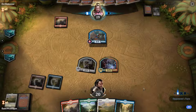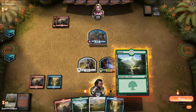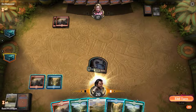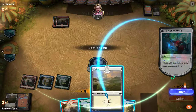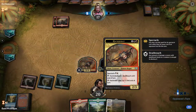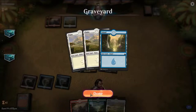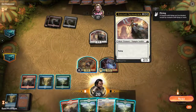Goblin Electromancer is really not going to do anything for us. Let's just attack in. The opponent offered the trade there. Actually, let's discard an island — Hackrabat. We don't have black mana actually.